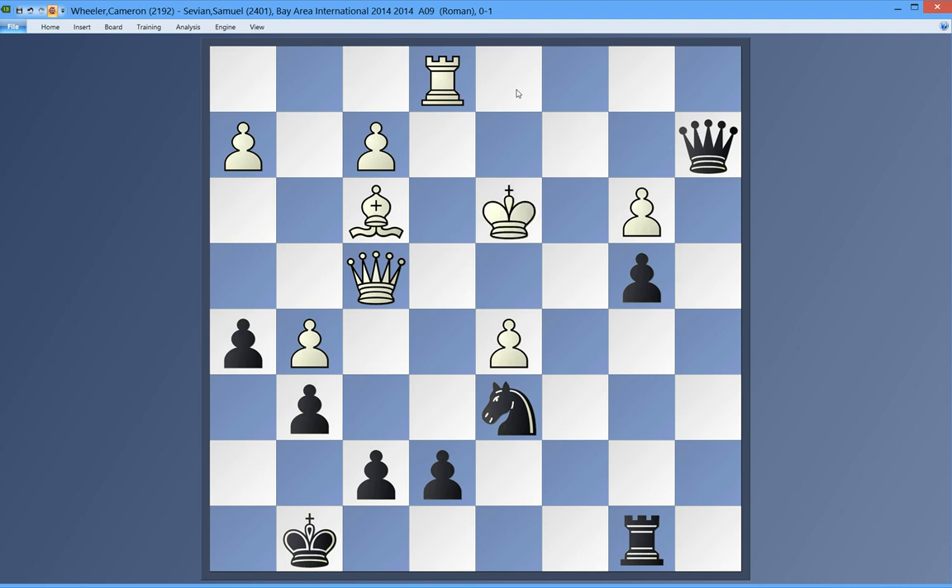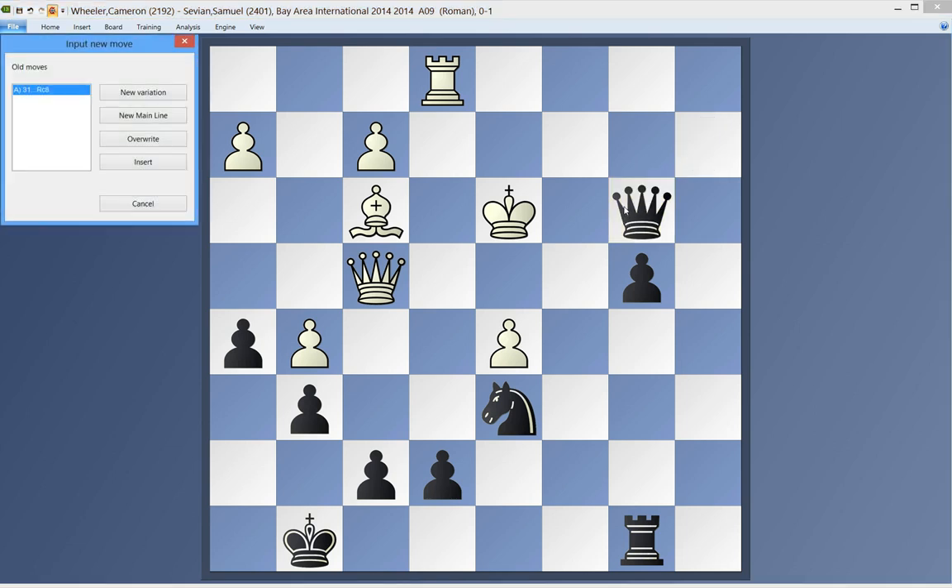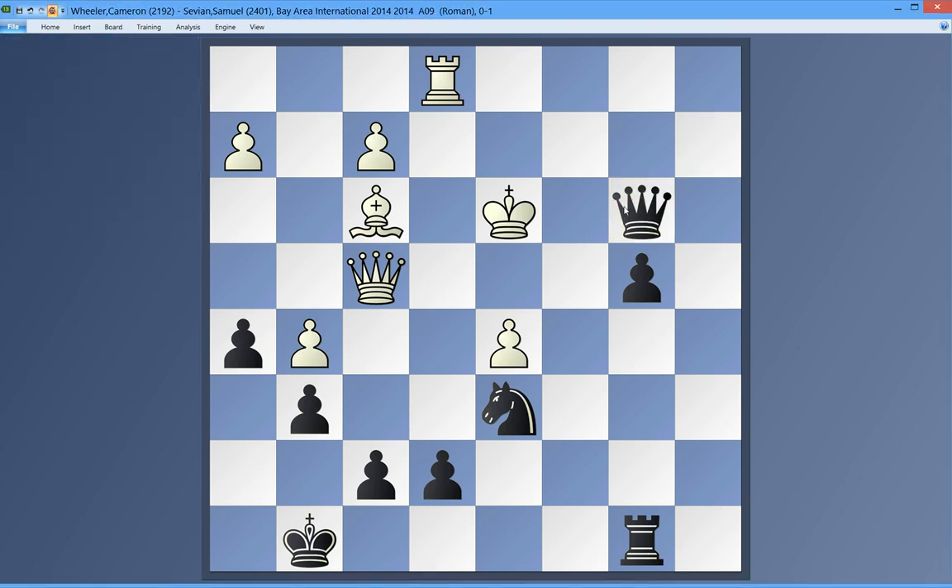And now this king is so exposed that there's no defense for him. So he went to d3, but now probably anything goes. Taking on b3 would be just fine. I was thinking of taking here — that's fine. In the game he played Rc8, and looking at my notes, that wins even quicker. Just bring an extra piece into the attack — that always works.